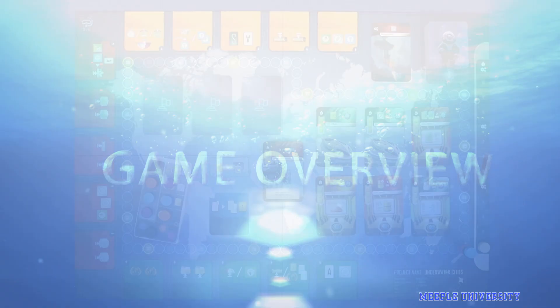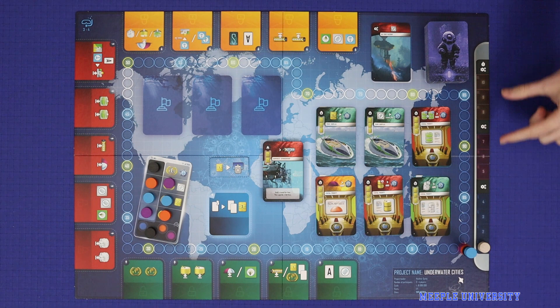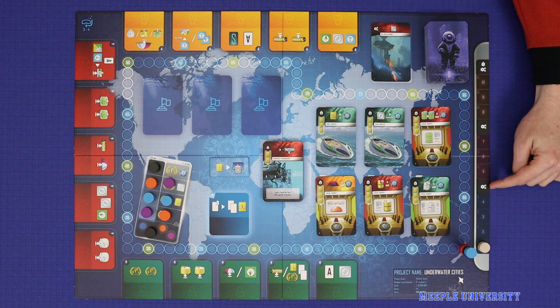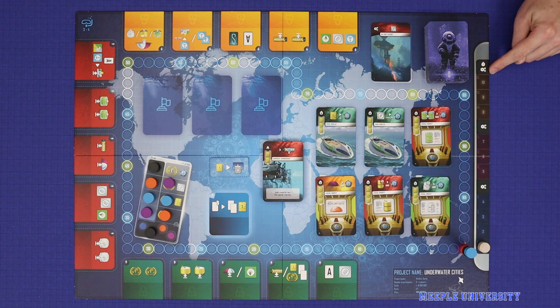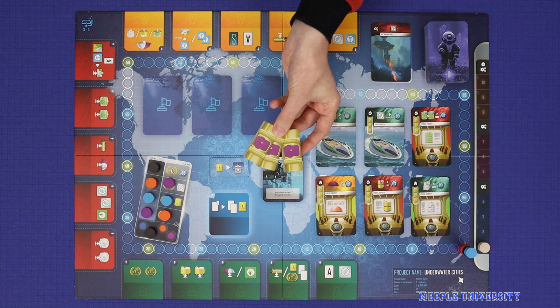Underwater Cities is played in ten rounds, split into three eras: era one, two, and three. At the end of each era is a production phase, where players will produce resources but also have to feed their cities. After the tenth round and final production will be the end of the game where end game scoring is counted up. Each round is played in a series of player turns resolved in turn order. Each player will take three turns in each round, as limited by the three action markers they receive. After each round, turn order will be reshuffled based on the federation track.